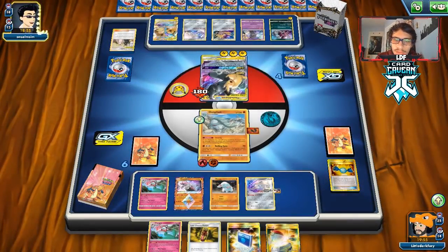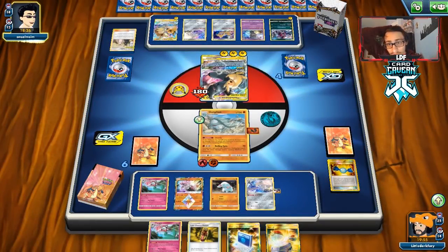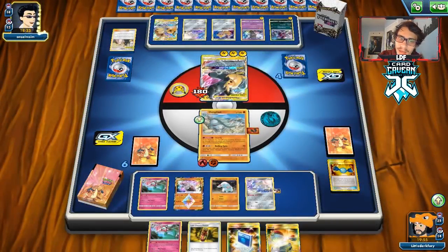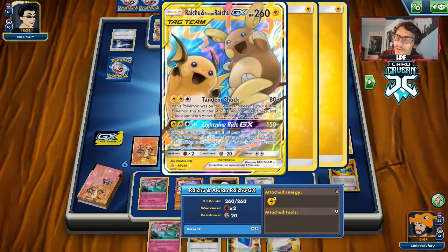We're getting Great Catcher back to try to knock out this Pikarom. We do have Escape Board and still have Switch plus Wondrous Gift to get Switch back. But if we switch we reset Rolling Spin — that's the only problem. Our opponent could go Red Knuckles but they can't move Pika unless they retreat or switch. They get a Tag Switch and look to be going for the Raichu play.